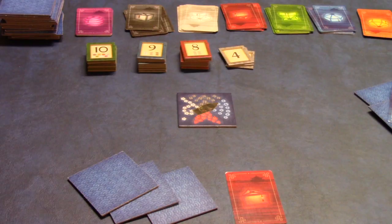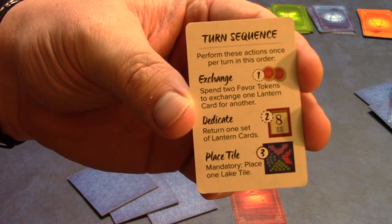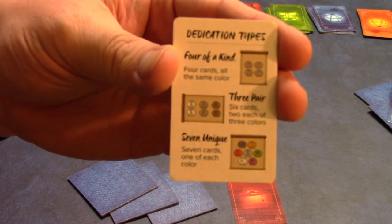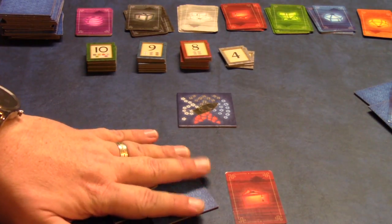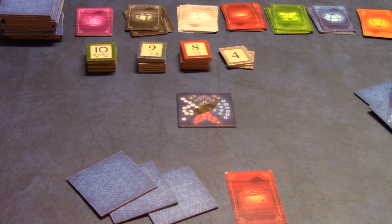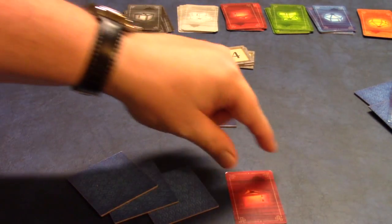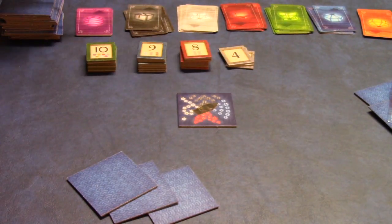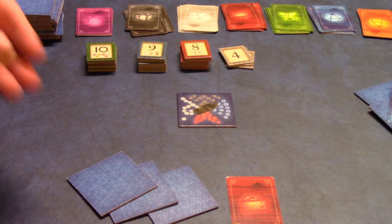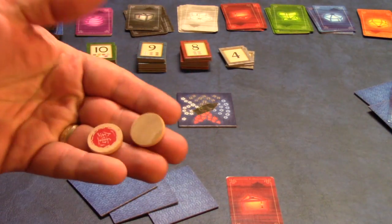Starting with the first player, you have up to three actions you can take during your turn. We also have cheat sheets that tell you the turn sequence and give examples of how you do dedications. The first action is optional: a player can exchange two favor tokens along with one lantern card in exchange for any other lantern card in the deck. We'll talk about how to get favors in just a moment.